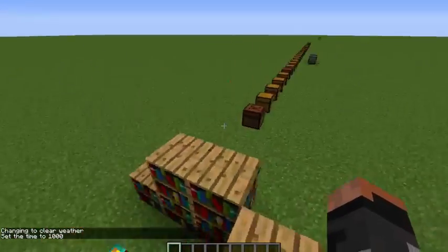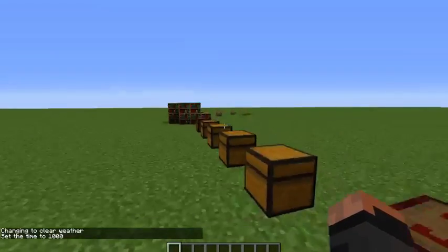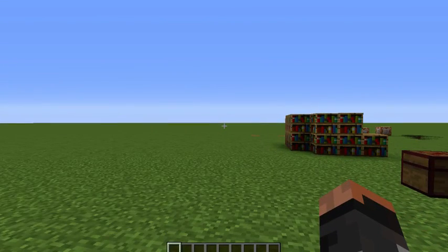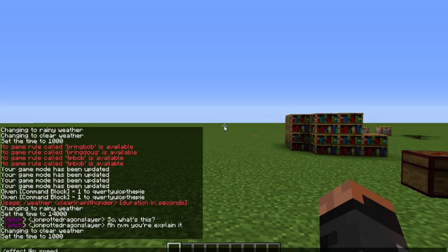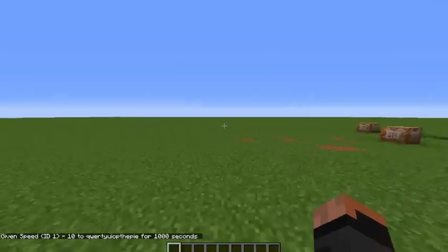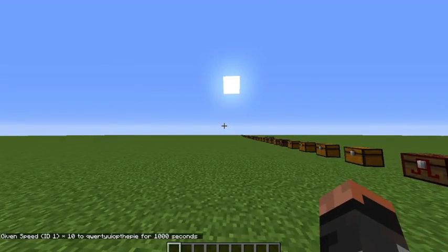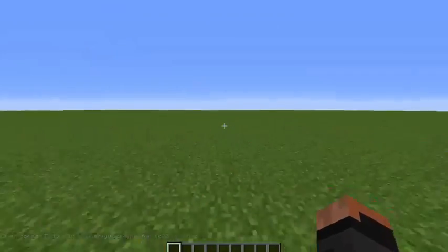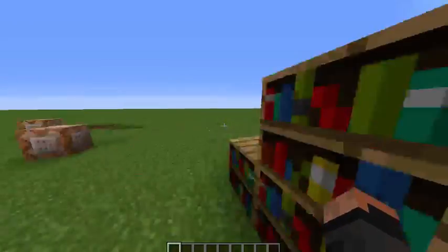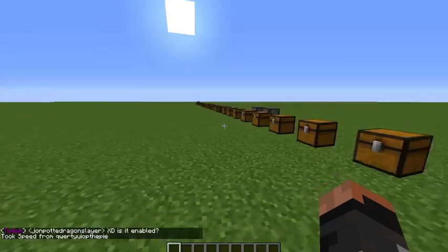As you can see, I have essentially bound commands to voice commands through Voice Attack. This works with a lot of things. For instance, gotta go fast. It doesn't work if I say it alongside other things. Slow down. There we go.